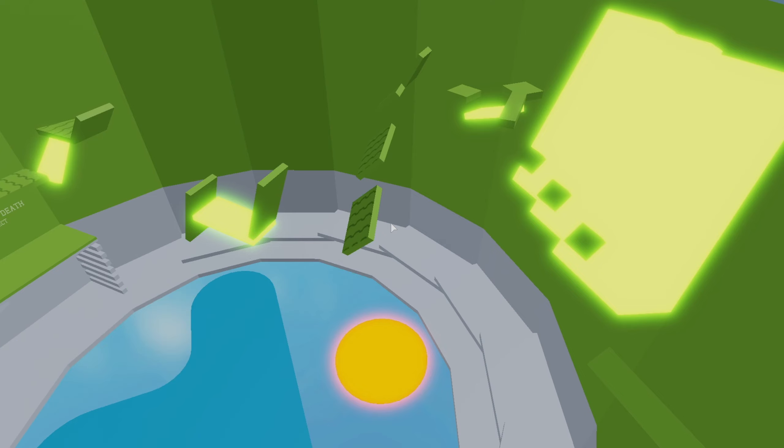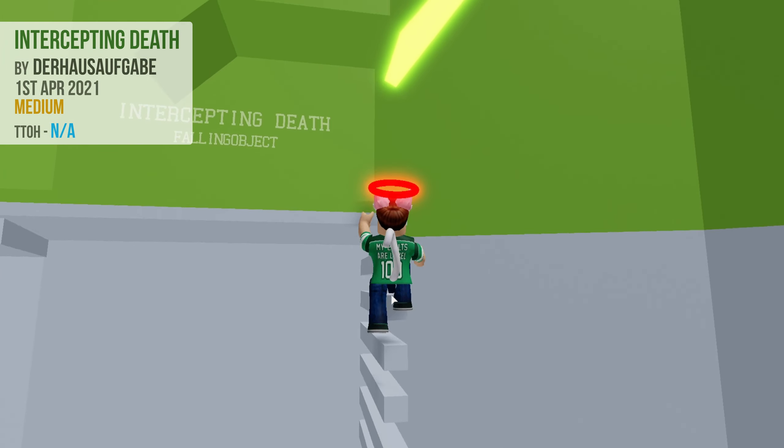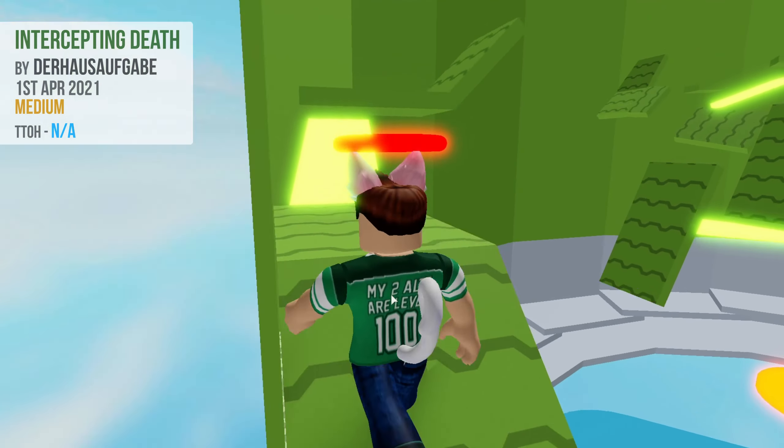Today, I will be looking at one of the new sections called Intercepting Death. This green colored section is yet another one designed by Gabe. It features a series of angled conveyors, blocks, and kill bricks.